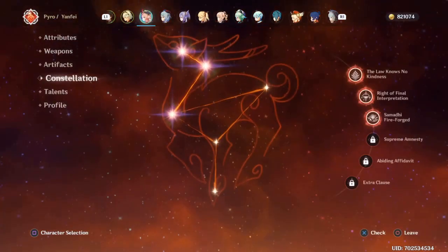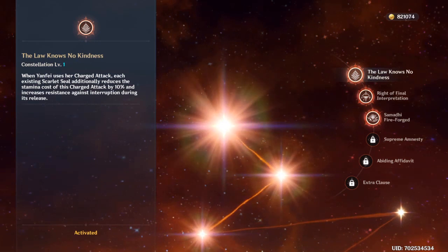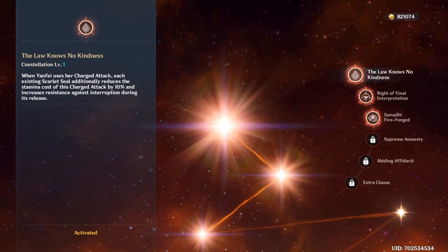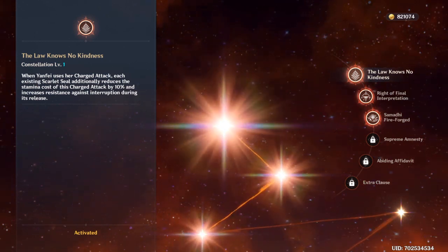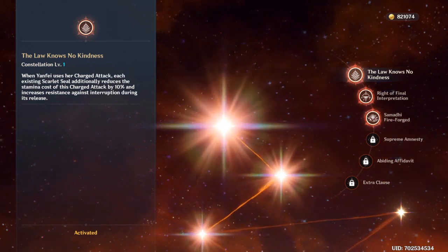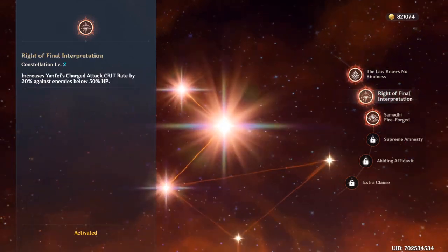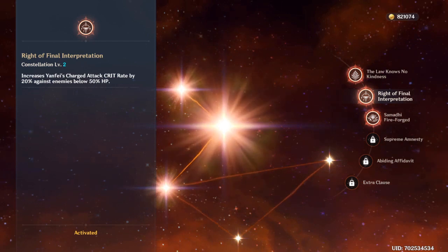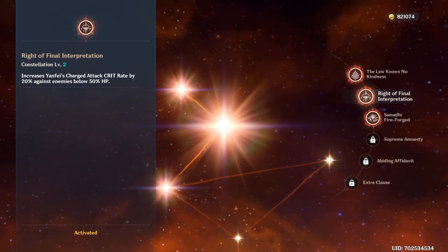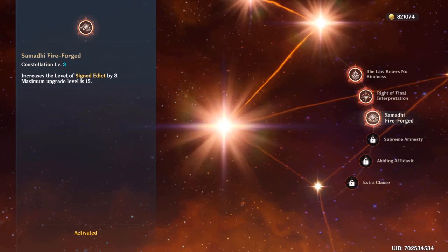Looking at constellations — I have everything up to constellation 3. If you want to play Yanfei, make sure to have the first constellation; it helps you out so much more than playing at constellation zero. The other constellations are great additions: one increases Yanfei's charge attack crit rate by 20% against enemies below 50% HP, which is very useful, and another increases elemental skill damage.